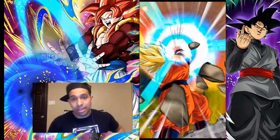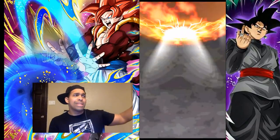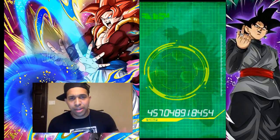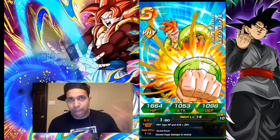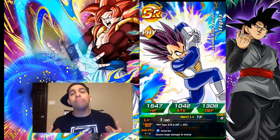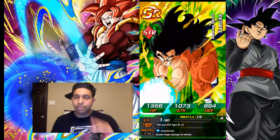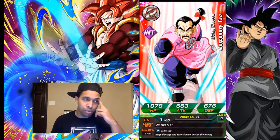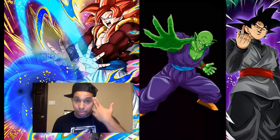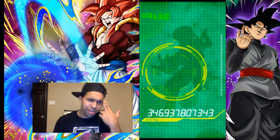Last multi of the video — can we pull Fizz Gotenks or an LR? An LR Gohan dupe, LR Broly dupe, LR Majin Vegeta dupe — that would be fire. Right off the bat we got this girl who does Dokkan Awakening — she recovers 10% HP per start of turn. Fizz Gotenks, please — hit the like button for your boy. If I get another Nova I am done, I am so done. Literally done, Bandai.